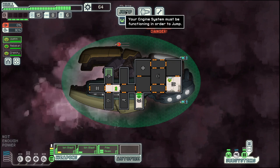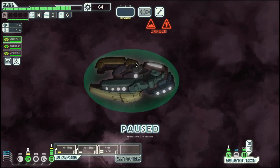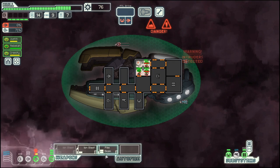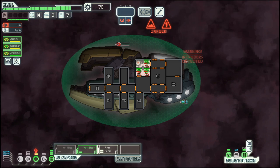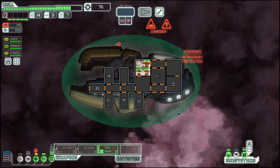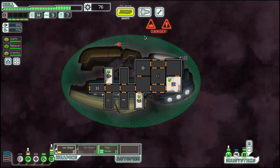And then we can move on to the next nebula sector system. We have intruders, but no fight on our hands, and they are already in the med bay, which is a good thing. Maybe also add a bit of power for oxygen, just to be on the safe side. Don't want to lose anybody just because we were a bit negligent.